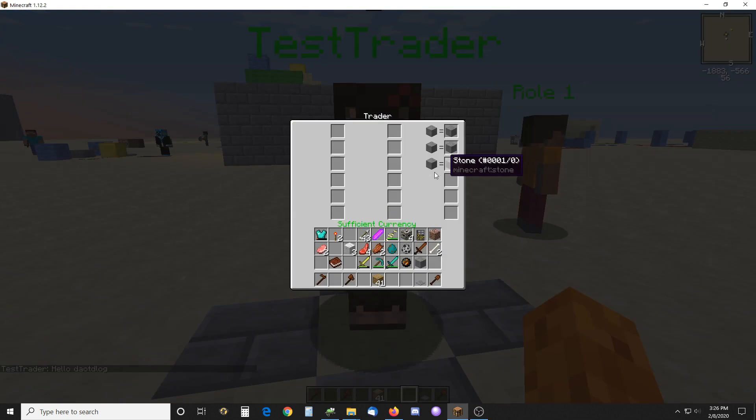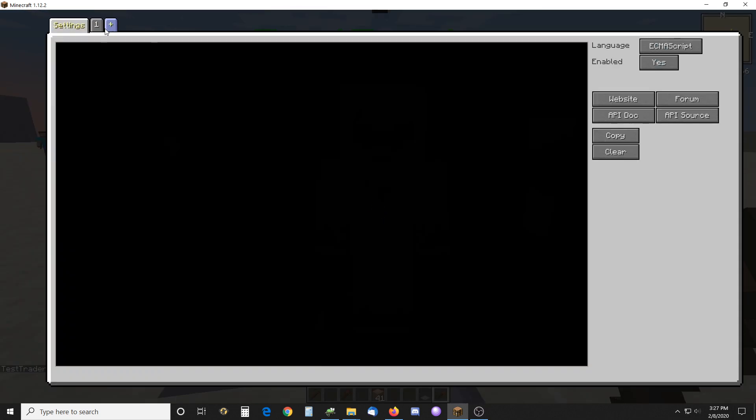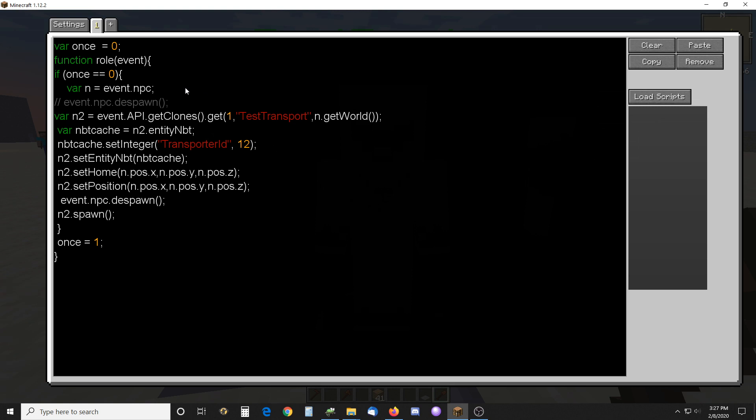The same way with that — if I don't take one of these, it won't activate his role event. So if you look at his script, he also gets this — the other guy, the TestTransporter in the clones — he was someone I cloned earlier, but you have to set his transporter ID to 12.